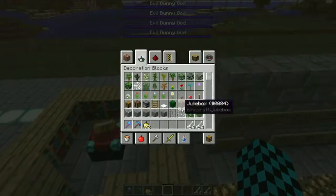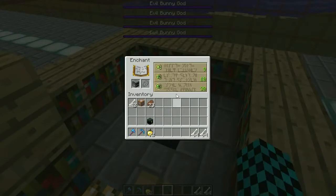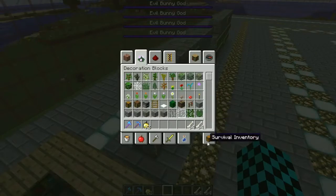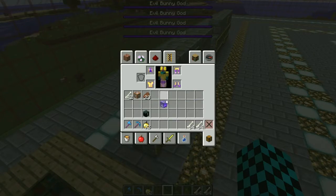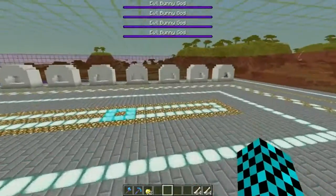Another cool thing — it's furnaces. You can enchant them. Fortune just increases the amount of stuff that gets cooked. Fantasy makes it cook faster. Unbreaking makes it last longer for each use you add to it.